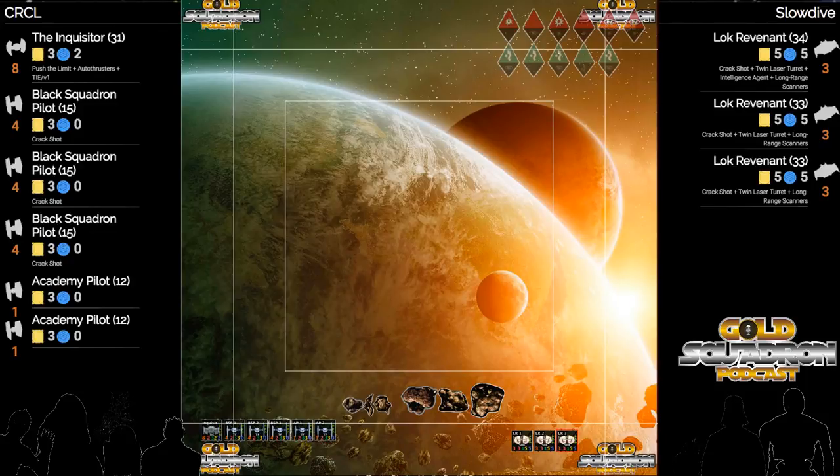They pulled out their rocks and stuff and were nice enough to give me their list beforehand, so we got the squad overlay on the stream and we're ready to go. What room am I looking at? You're looking for CRCL versus Slow Dive.